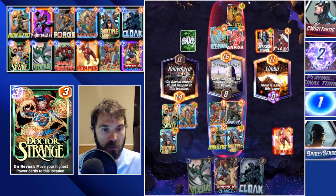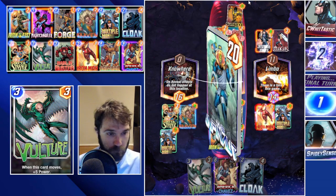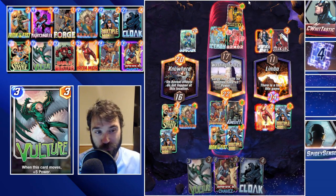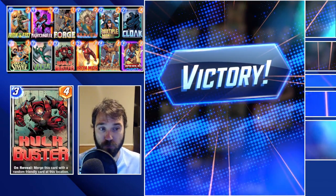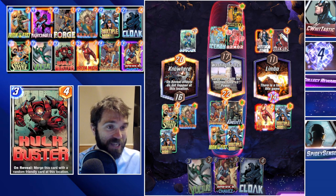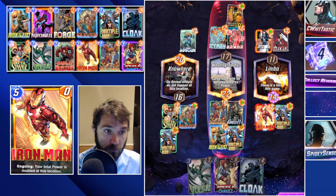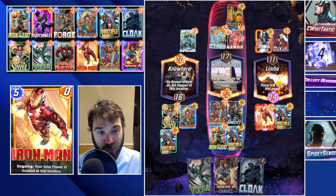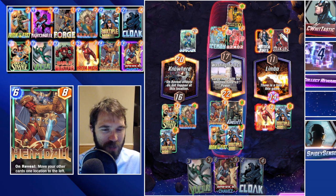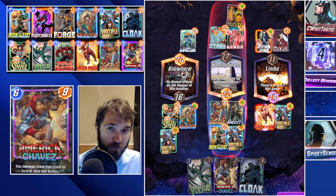They go with Infinaut into the far left lane — between all our cards we won't overcome a 20-power push in Nowhere, but that's okay. We overcome Washington DC lane, we retain the Limbo location because of our Iron Man's sneaky additional power in the far right lane. For a movement deck that's usually the weaker lane, but having Iron Man where he had no space to move guaranteed we locked it down. Not the easiest win, but a very satisfying one. We'll take those four cubes.